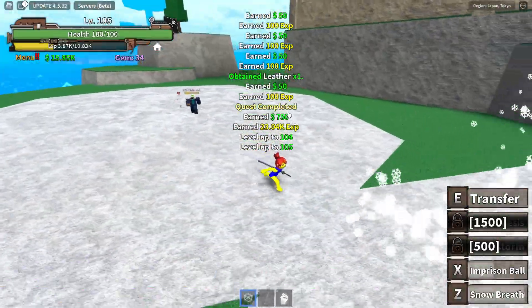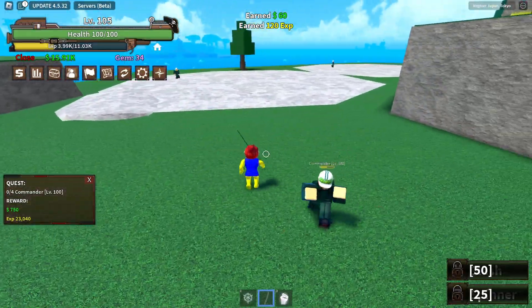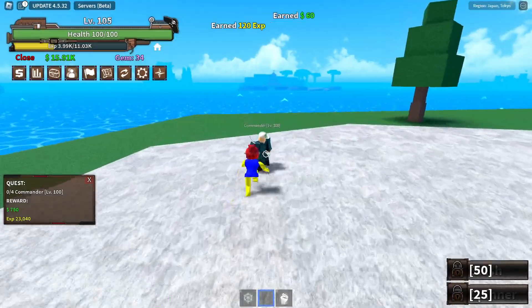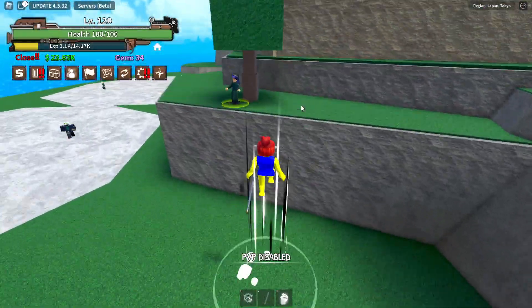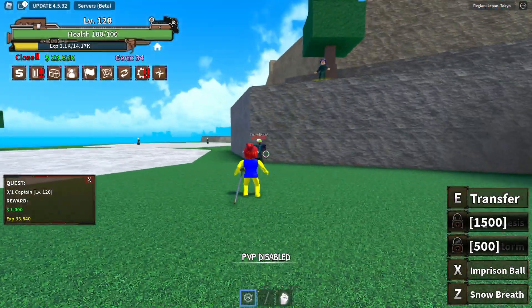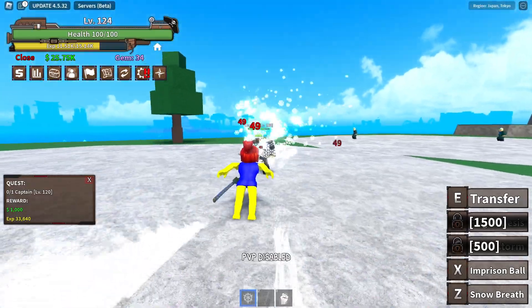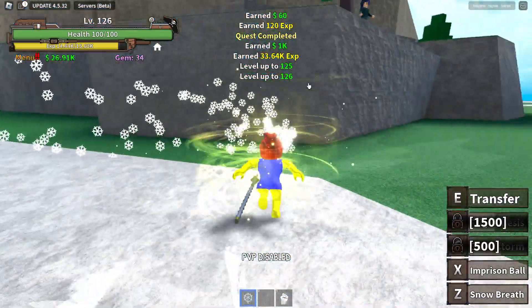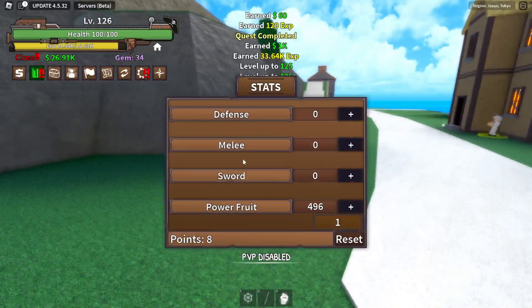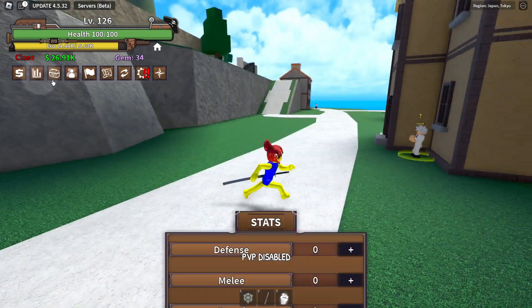I think for grinding, Magma was a bit better, but we only have one move so we can't do much yet. Now we are level 120 so we can focus on killing the captain. We only need one more level to unlock the next move of our devil fruit. Now that we are level 126 we have 500 points into our power fruit.